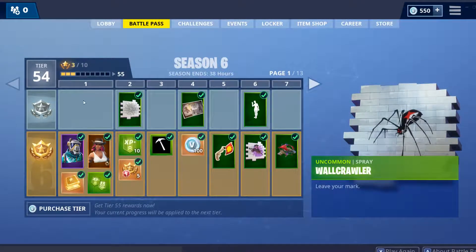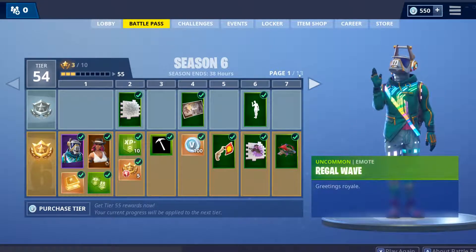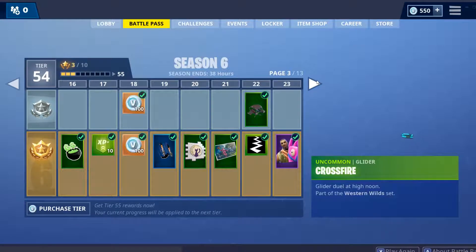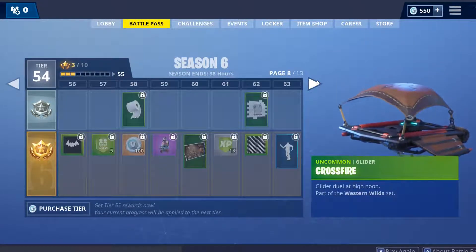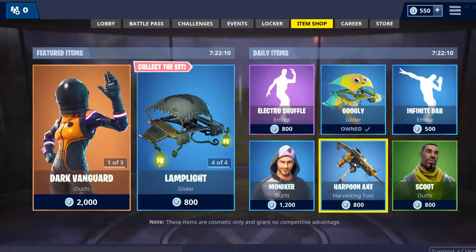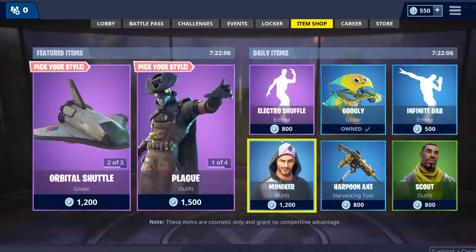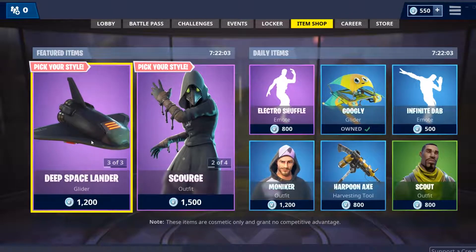I've calculated that on the gray one — the silver, free battle pass — you get 200 V-Bucks total. If you go to the item shop, you might have a good possibility of getting a skin that is 200 V-Bucks or less.